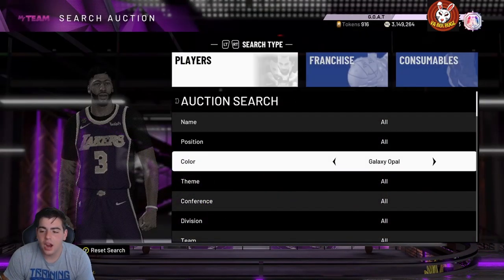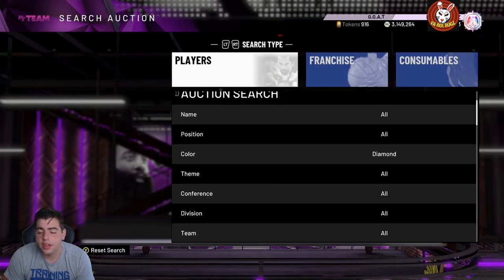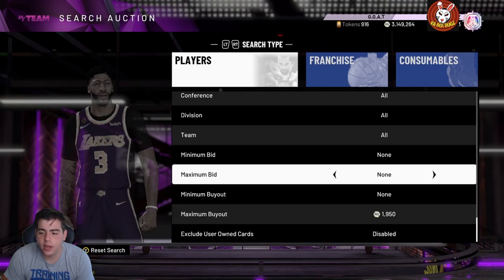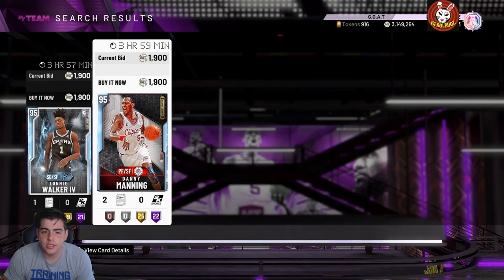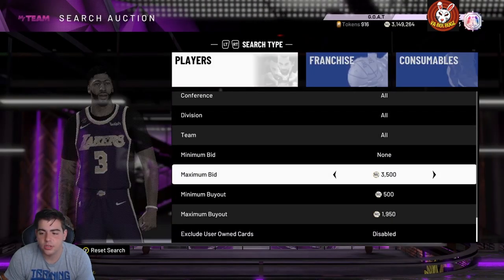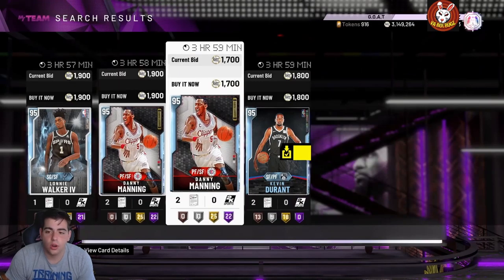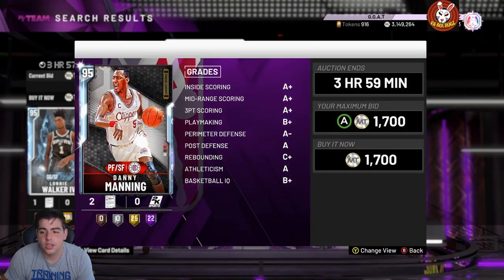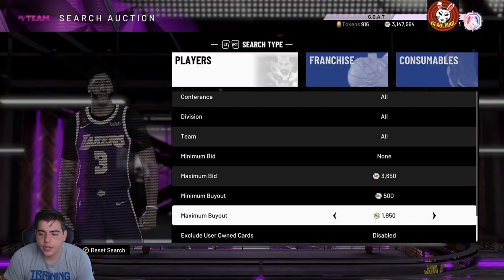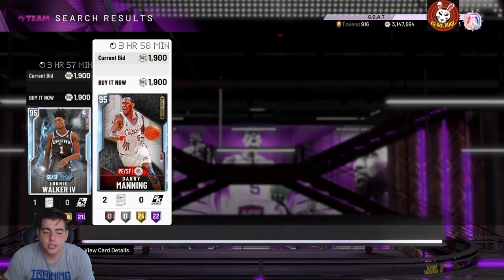I've got a lot of snipe filters — I'm gonna go over the more budget ones first. The diamond snipe filter has been straight cash, man. There's been so many snipes in the diamond filter; it's so easy. Pretty much every time you refresh you're gonna get a snipe. You just have to know pricing — Danny Manning isn't a snipe, Lonnie Walker isn't a snipe, Doug McDermott's not a snipe. Some diamonds go for 10 to 15k so you can get a ton of snipes. I snagged one for 1700 and sniped a KD for 1000 yesterday.